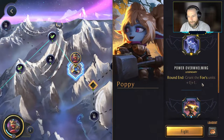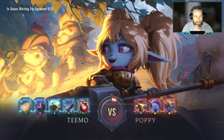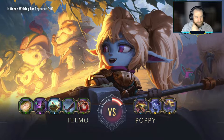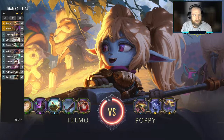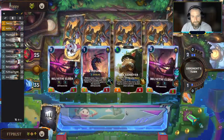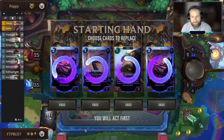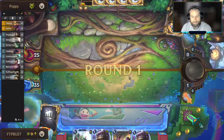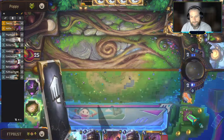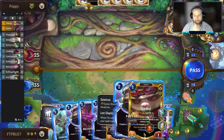Round end, the foe's units get plus one, plus one. And round start, you give the foe's strongest ally plus one, plus one for each other ally. Not a big deal — as long as they aren't wider than us or don't have Overwhelm, we should pretty easily get the Teemo kills here. No Teemos just yet — take a Mulligan. No Teemos still. There's Kaisa, then Teemo right at the end. Appreciate it.